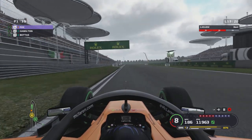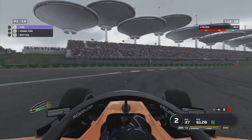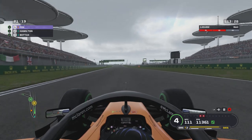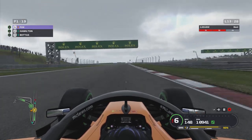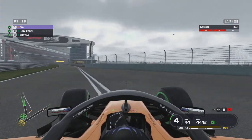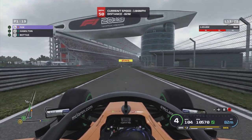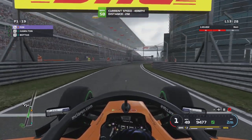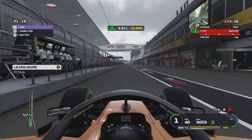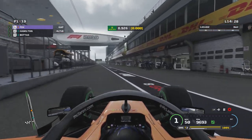Lap 13 of the Grand Prix and we're going to come in for our first stop. It's now time to get off these intermediate tyres and onto the dry tyres. We've pretty much done half the race on these tyres and we're going to do the other half on dry tyres. We go a little bit wide coming in — luckily there's no gravel unlike 2007. Coming into the pits for our one and only stop, we go onto the medium tyres and take those to the end.